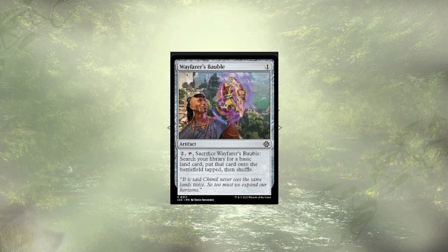Wayfarer's Bauble is here once again and is an easy cut, especially since our commander is as cheap as they are to cast. Land ramp is definitely strong because it thins the deck and gets you ahead of curve to play stronger spells sooner than your opponents. But we have a number of mana rocks and a mana dork that lets us sacrifice creatures to add mana, so I don't think we're gonna be having much trouble playing ahead of curve without the Wayfarer's Bauble.